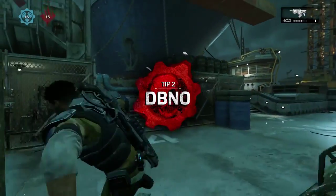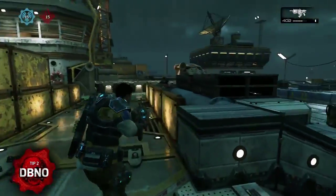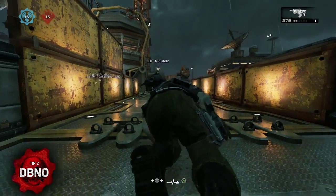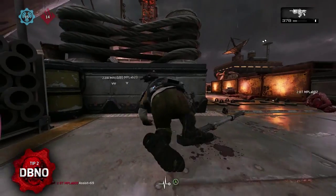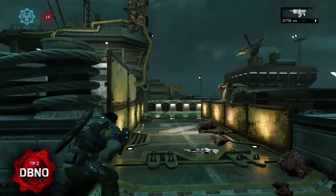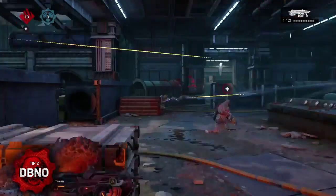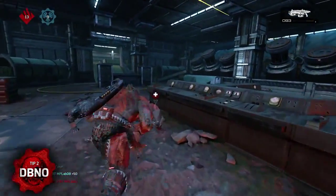In Gears of War, as you take damage, the iconic Crimson Omen will begin to appear on your screen. Once the Omen is fully visible, you'll enter a down but not out state, which will cause you to fall to your hands and knees. In this state, you can crawl into cover and try to revive yourself — tap A while not moving to get up in the quickest time possible. Make sure to revive teammates who are down by running up to them and pressing X, and put an additional few bullets into downed opponents to finish off the kill.